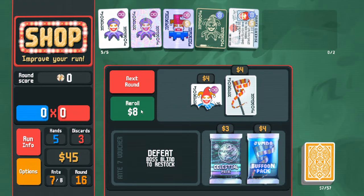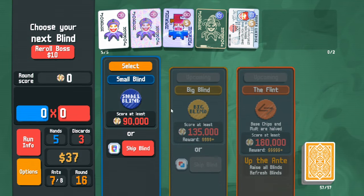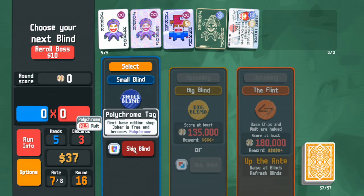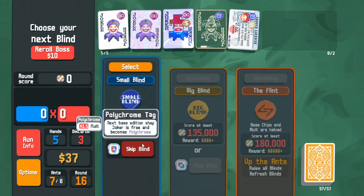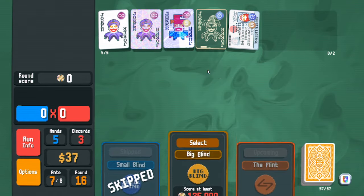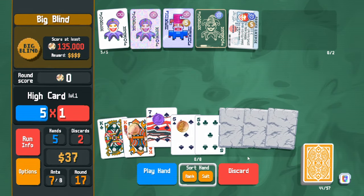Next round — the skip tags are not very good. What if we find another times-three? Whatever — skip, play. Try to find one of these; just farm a little bit more.